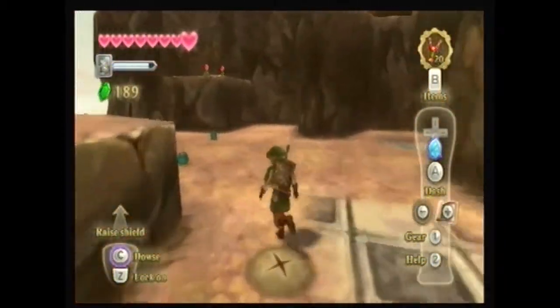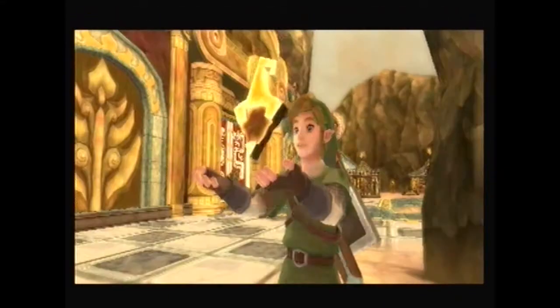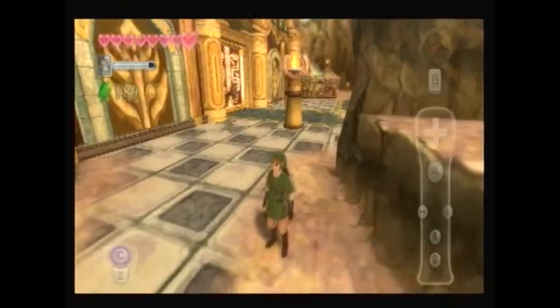The pieces for finding the key. This is probably the one that we were dowsing earlier. Yeah. And boom. What do you know? First piece of the key. Find all five pieces, complete the key, that opens the door, entering the temple, find the other four pieces. Okay, let's find the other four pieces then.